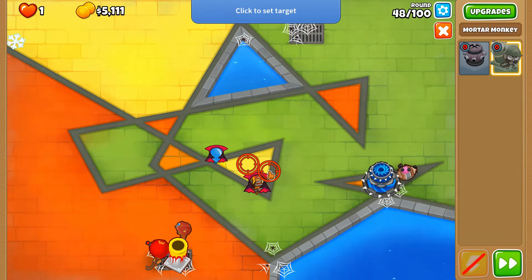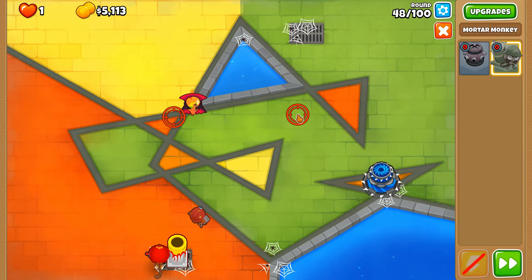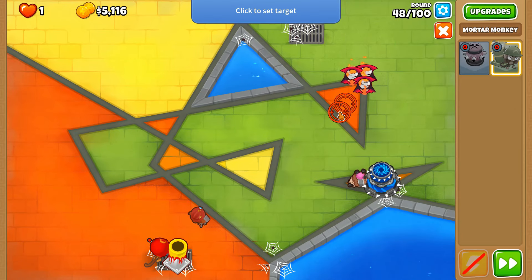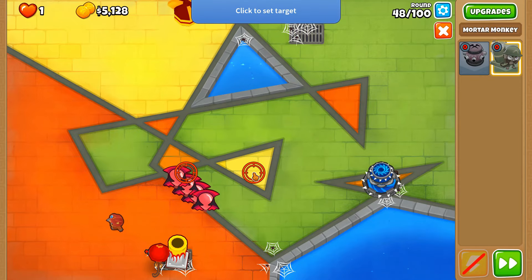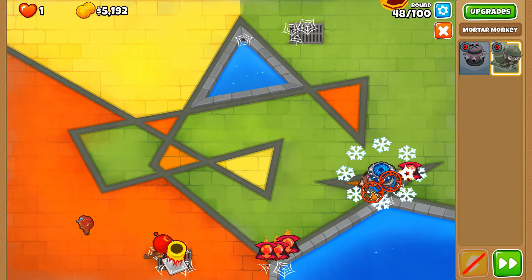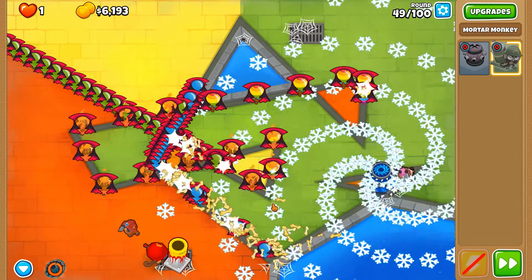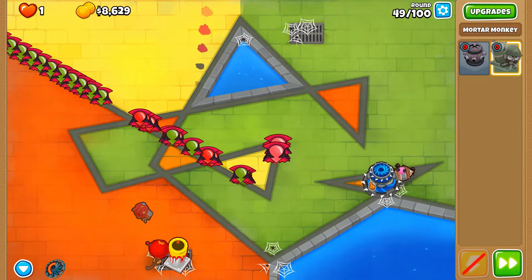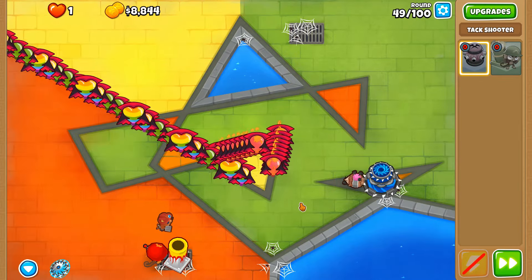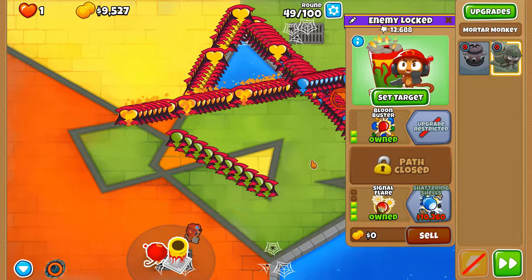Something to mention about update 45 is that Shattering Shells' price has been decreased, which has opened up a few more 2TC options with Balloon Incineration in particular, because you're able to afford Shattering Shells by round 40 with more towers. Singe the ceramics and deal with the rest of them. If we went with the bottom cross path, the ability would last much longer, but to get to this point we need to go with the worst cross path.